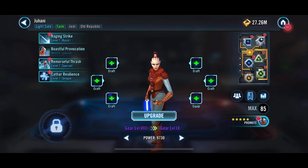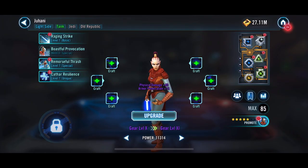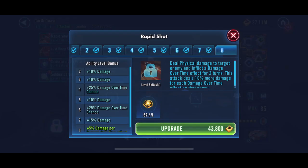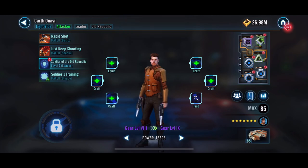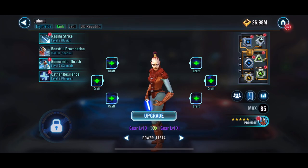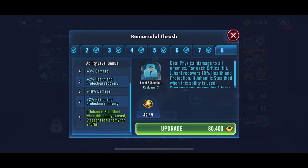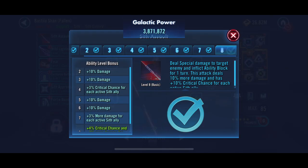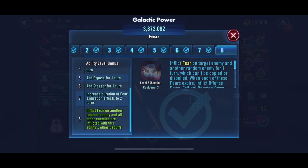For Darth Revan, we're still working on Juhani and Bastila the Fallen. We'll continue working on those - we actually got quite a few levels on Juhani and we're going to work on some of these abilities here, just getting them in a little bit better spot and using some of these materials that we've kind of been saving.